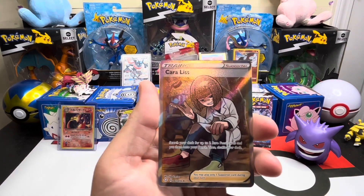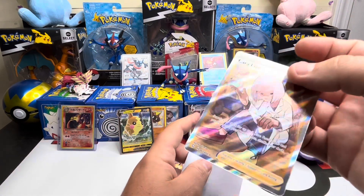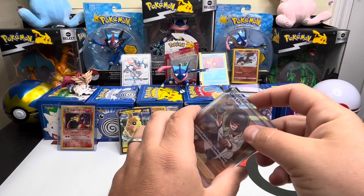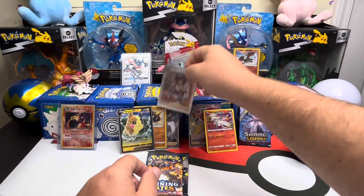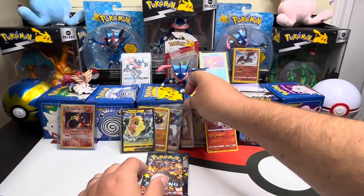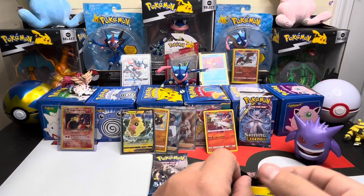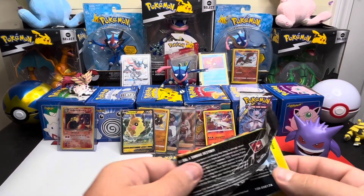Calyrex - another full art trainer card, maybe consider that an alt art, I don't know. Not the shinies we're looking for but two full art trainers in an ETB - that's got to be pretty good art odds. I'm not real familiar with the values of the trainers from Shining Fates. I don't think anything we've pulled today has been real valuable, but I could be wrong - I'll have to check some comps later.